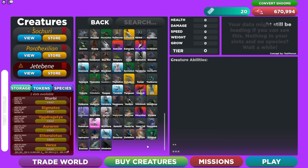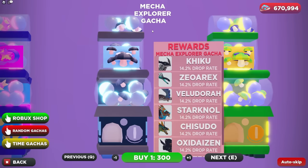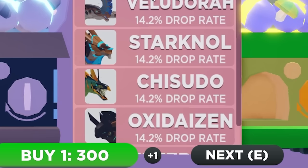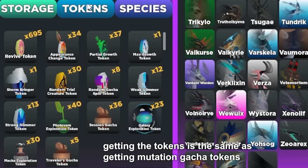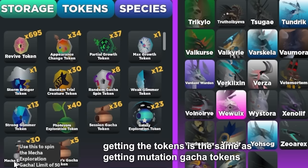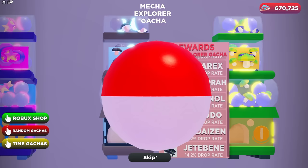The main way to get it is by clicking Buy Creatures. Scrolling down, you'll see two new gotchas — we're focusing on the Mecha Explorer Gotcha, which replaced the Mutation Gotcha. Scrolling down inside it, you can see the Jet Bean with a 14.2% drop chance. You'll need a token, but most of you probably already have them since your Mutation Gotcha tokens were replaced with Mecha Exploration tokens.